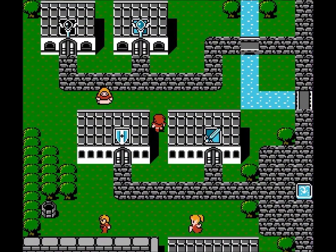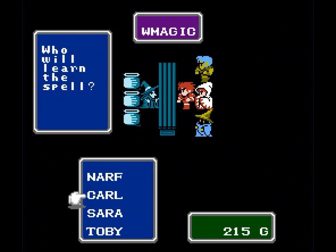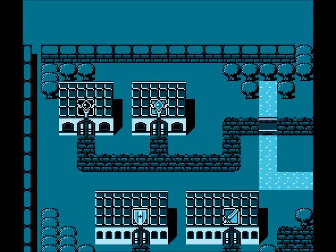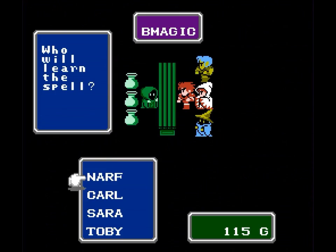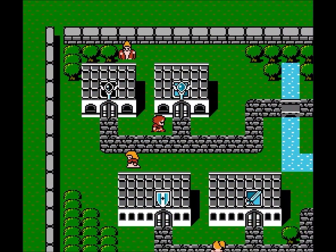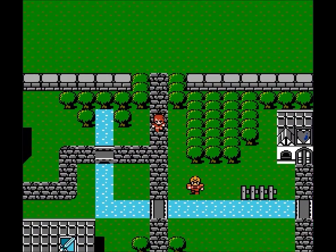We're going to get some magic. Sarah is the only person who can use white magic right now, so we're going to get Cure, which is basically your heal spell — it's a low-level spell, but it's better than nothing. And then for Toby, there are two spells I want — I can only afford one right now so I'll come back for the other later. I'm going to take Fire. You don't have to equip the magic; it automatically goes to the mage once you buy it.